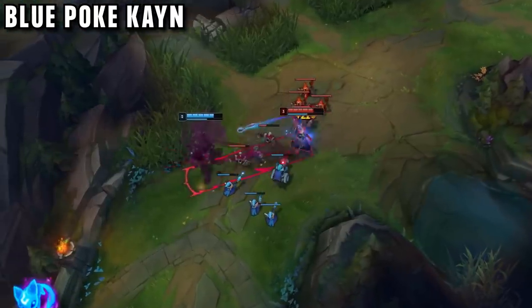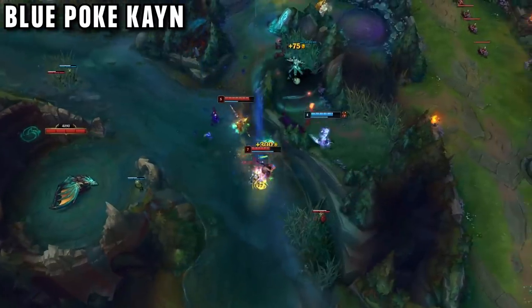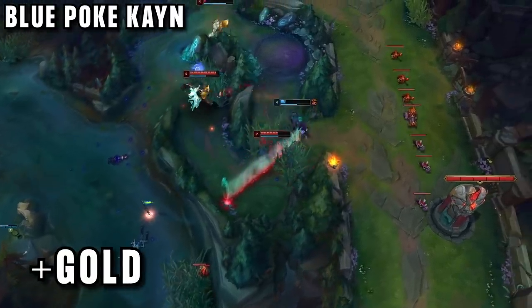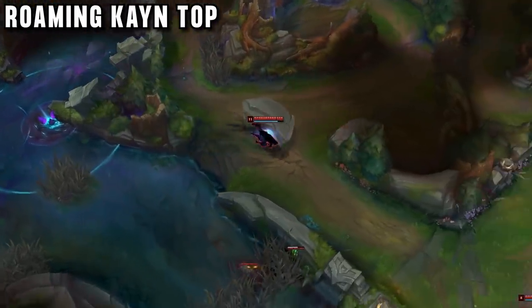He also takes Summon Aery in lane on blue Kayn to avoid all 1v1 fights, instead just going for poke to build up his form. If you can TP and win an early fight, it's sort of like you get a double advantage — you get the gold advantage as usual, but then you also get your form faster. He loves roaming, especially in bad matchups.